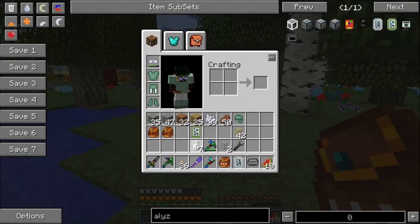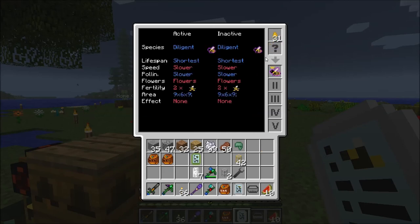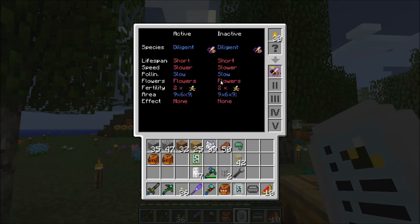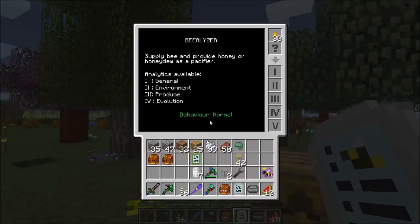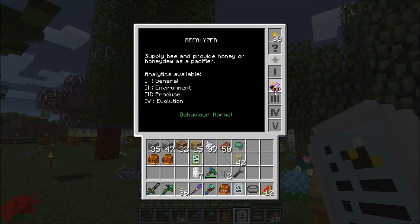Let's get this bee analyzer here and check out this queen real quick. She's full diligent - unfortunately, super slow. Let's check out this one. Full diligent, she's not as slow, and lifespan's not as short. So this one's actually a little better. The fact is none.